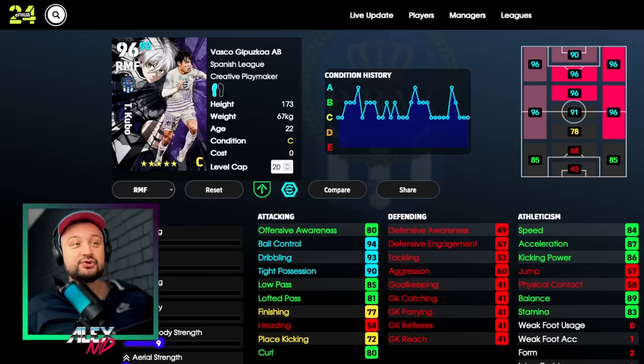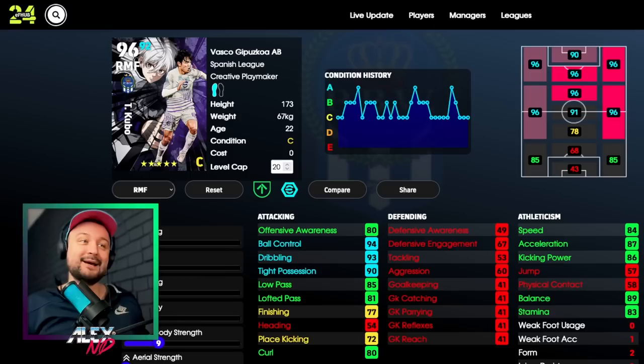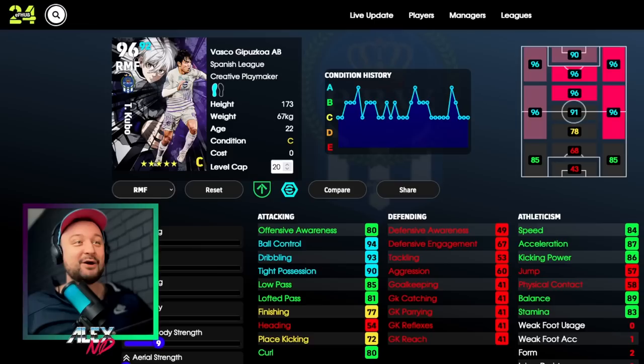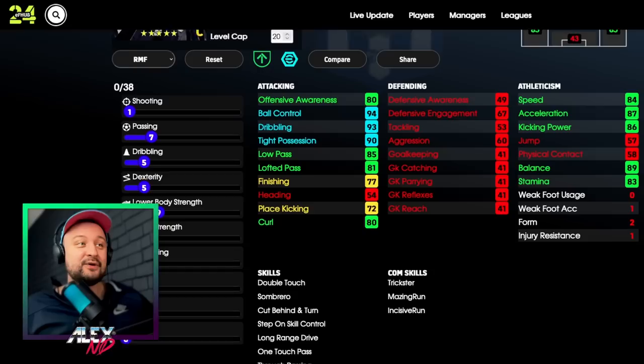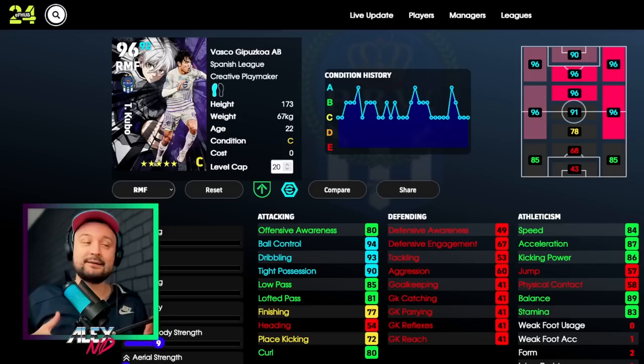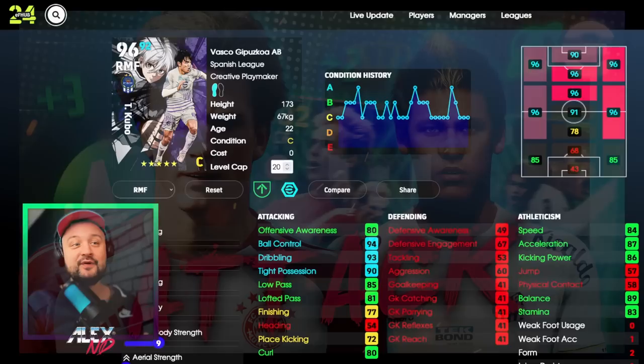So I'll probably stick to something like finishing 85 and then some passing plus two. That's probably my build. The other card is the Kubo - actually a very nice card, I'm looking forward to getting him. I'll compare him in a second to see whether these new cards are even better than their previous versions, because before Konami rebalanced this game a year ago, the older cards were absolutely dominating. It is very worth it to save cards from the past, even applying contracts at times.